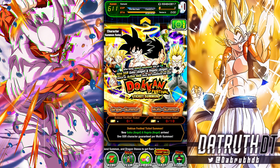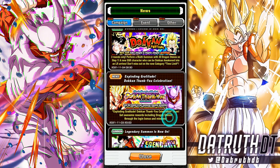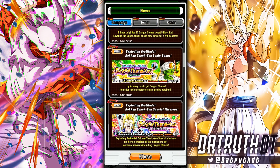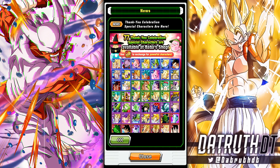For the second set of wishes, you can instead get tickets for the LR Gogeta banner. By the way, it loads so much faster than JP on Global, it's crazy. So let's take a look at a lot of these characters - I'm going to try and grade a lot of these characters by how often I use them, or if they're good for any content specifically.